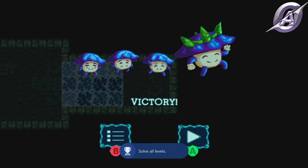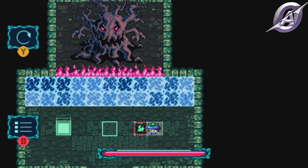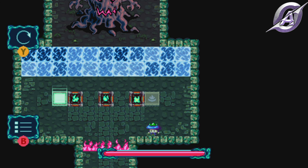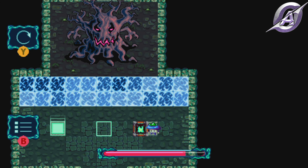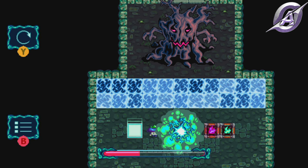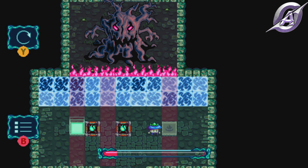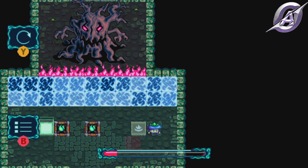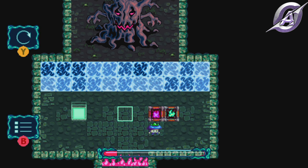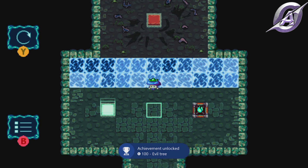The Very Smart achievement will pop. For the last level, you will face the evil tree. Put the boxes as you see in the video, make them explode and push the last one on ice to damage the tree. Be careful — if you push the box on ice when the red fire is present, you won't damage the boss. Close to dying, he will start to cover a large portion of the map with his attacks. Be careful and go behind the box or in the corners. After the tree is dead, the Evil Tree achievement will pop. The game will be done and you will have added 2000 game score to your account. Congratulations!